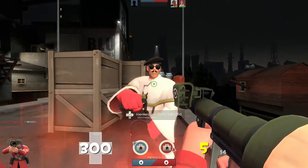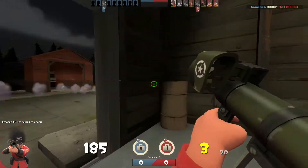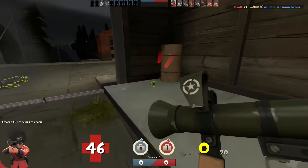Step four: you see that medic trying to kill you? How friendly they're being. Yeah, forget them and their heals, because all you need to do is rocket jump away from them. There are dispensers, and they give you metal. Why not get heals and metal at the same time?